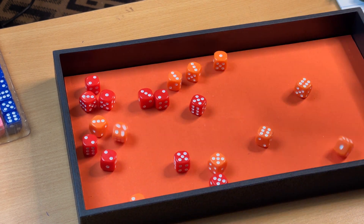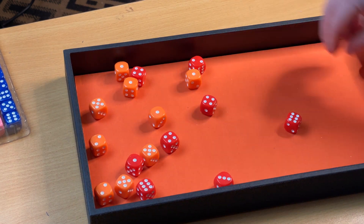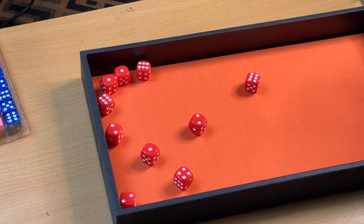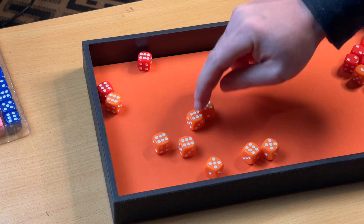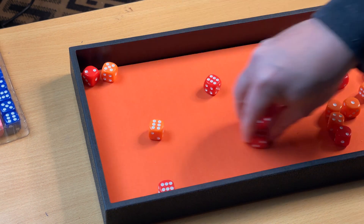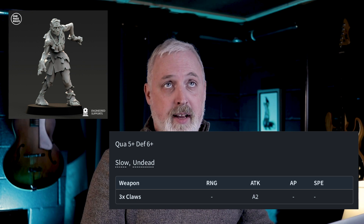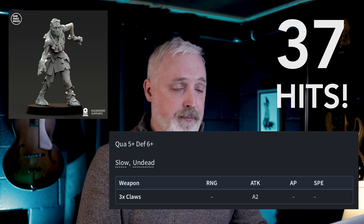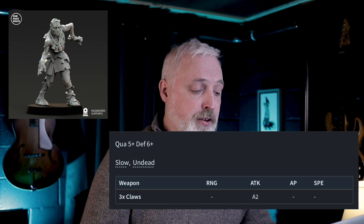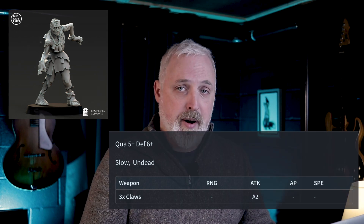So, out of 5 rolls with 20 dice, I got 37 successes — that's pretty crazy. They have no AP for their weapons. As far as special rules, they have Slow and Undead, which is pretty common for the Vampiric Undead.